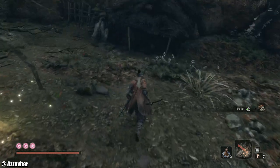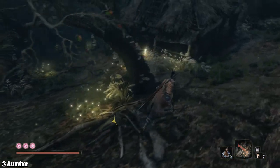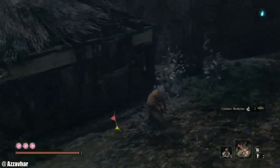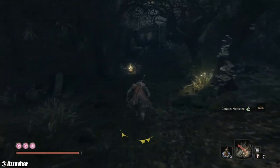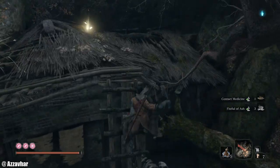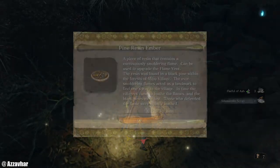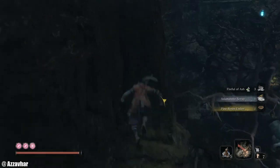There's a really important upgrade material up here as well, so make sure to bag this. Otherwise your prosthetic upgrade tree will kind of get stuck without this. The item just here is Pine Resin Ember, so make sure to pick that up.